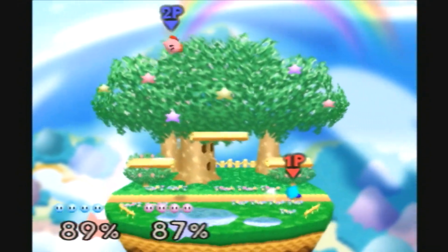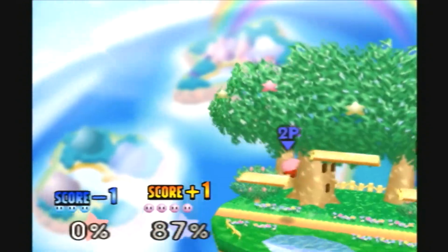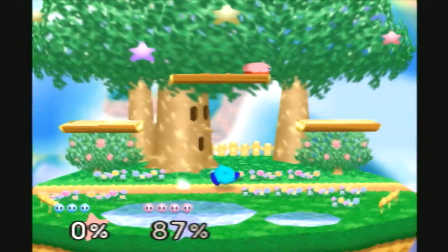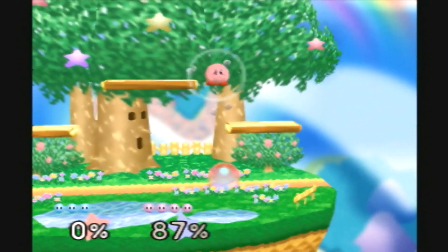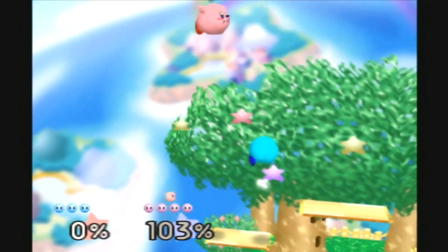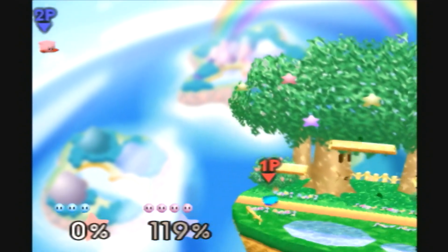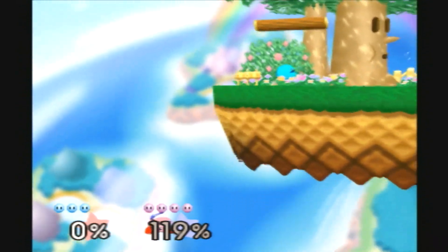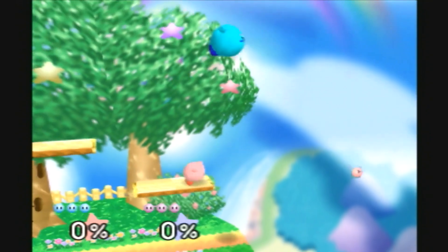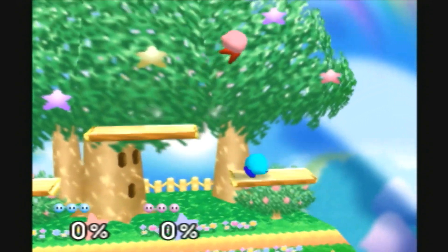Oh, that was a good combo — see how I went from the down drill to the up-A like that? Yeah, it's rare that someone actually gets hit by that. You can get grabbed when you do that too. Now I'll try for a back air — I'm facing the wrong way. See how strong that is? With the back air, it hits people back a lot farther than the forward air. The forward air does that drill that's good for dealing damage, but back air can be a really strong hit back.